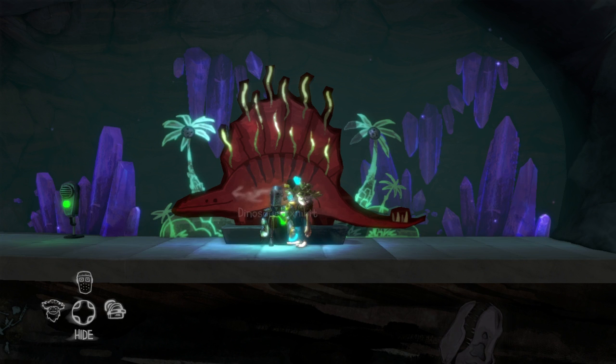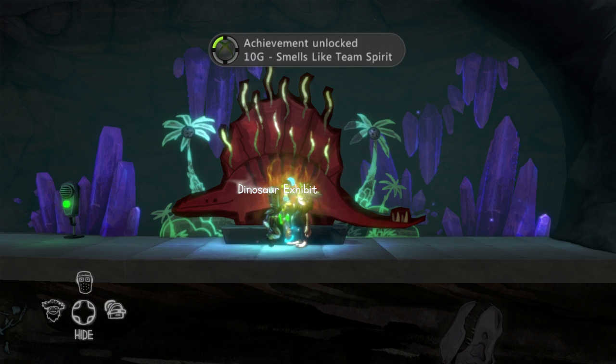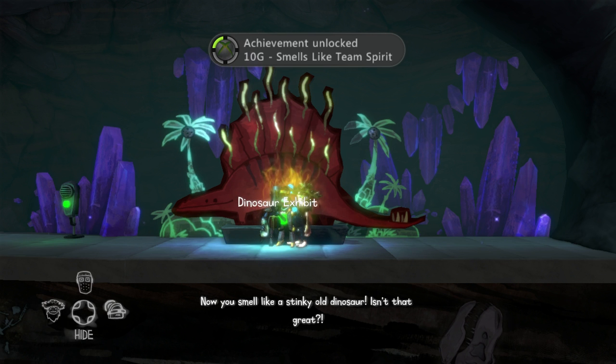Smells Like Team Spirit is the second achievement in the Time Traveler's Puzzle. All three characters must be in the future and go stand by the dinosaur model. Then simply activate the button, allowing the dinosaur stink to go on all three of the characters, which will then grant you this achievement.